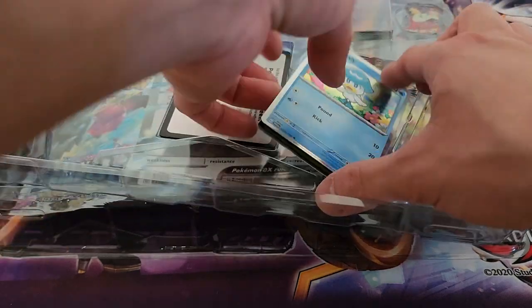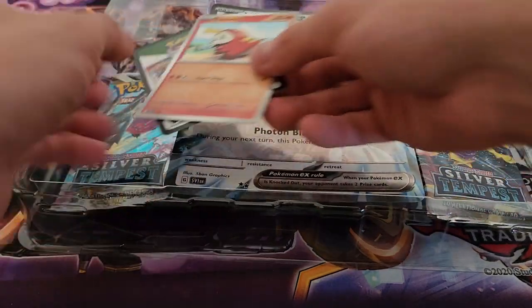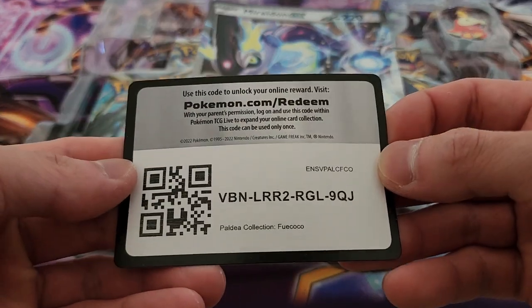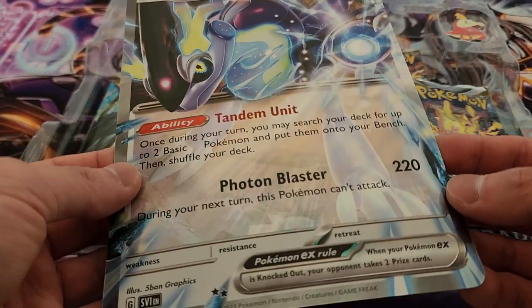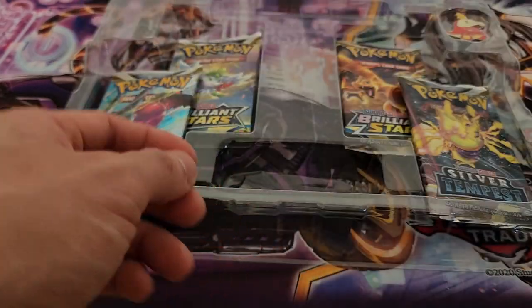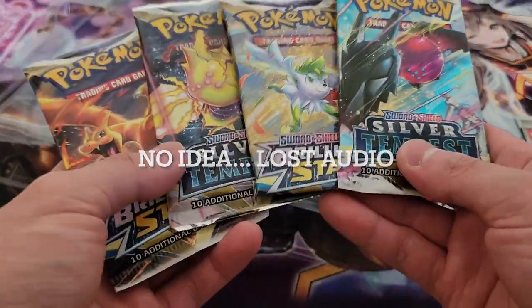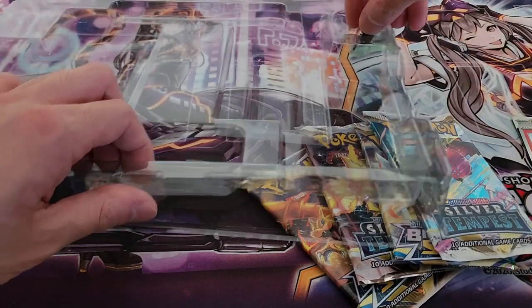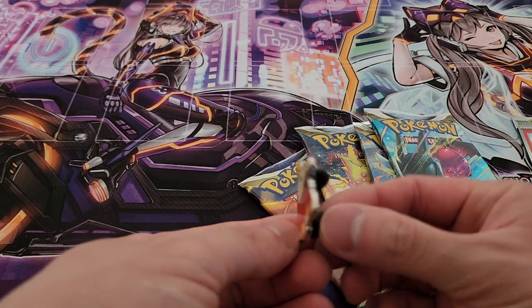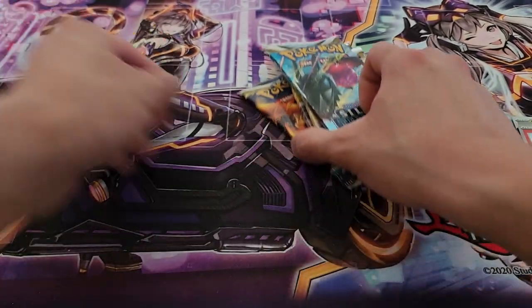Here we have our cards. We have a code card — let me get all of this out here and set that aside. Here is the code card for you guys. We have our Miraidon EX, a very interesting jumbo card we can put in our jumbo binder. We have our packs as well: two Silver Tempest and two Brilliant Stars. And lastly we have our pin — very exciting, our Fuecoco pin!